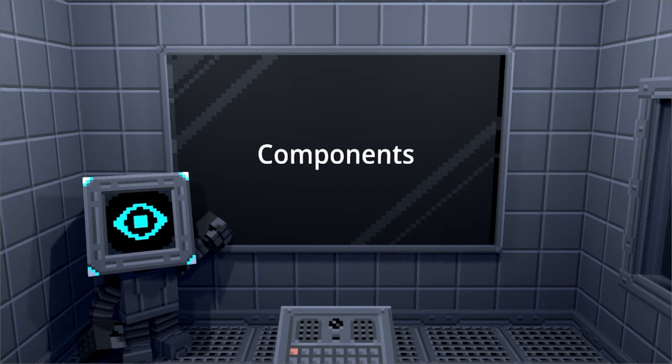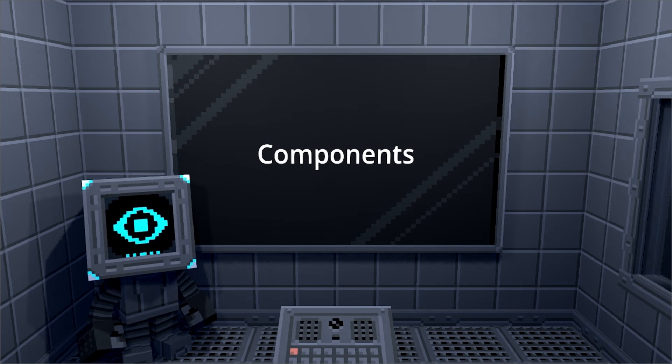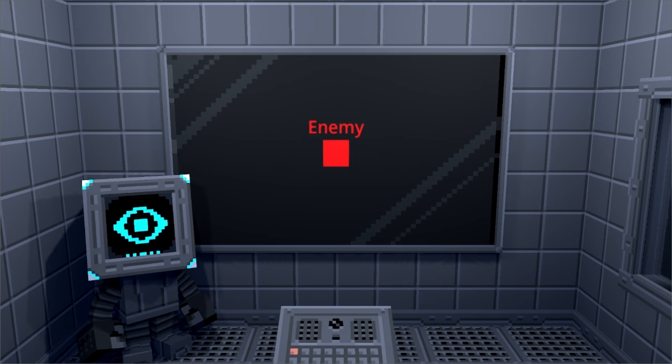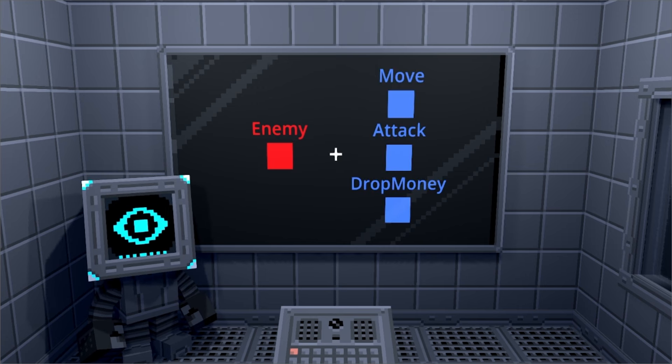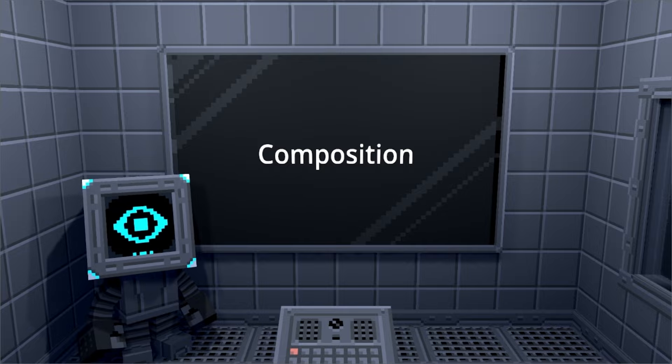Eric explains: I made components — they're like little feature chunks. If we start with an enemy, or pretty much anything else, we can pick and choose which features we want to add in. That's composition. Doing it this way is faster and gets rid of the need for a lot of unnecessary debugging.